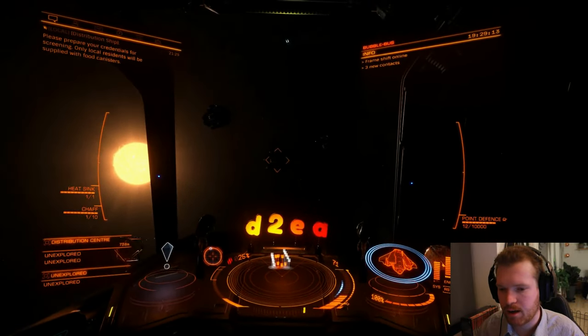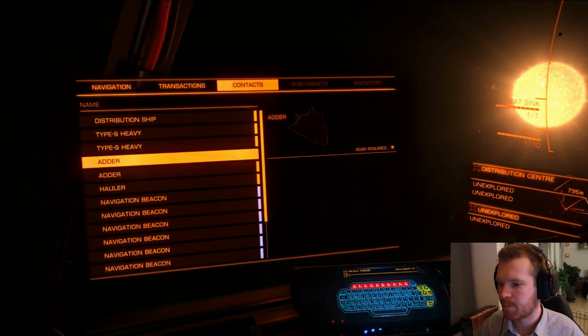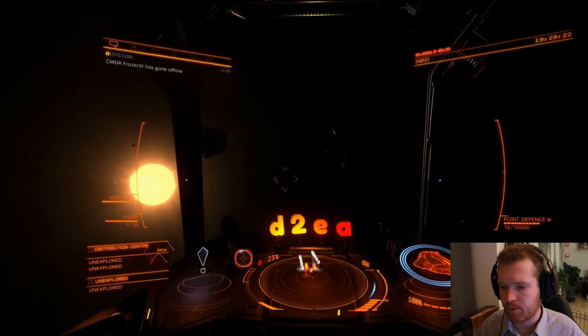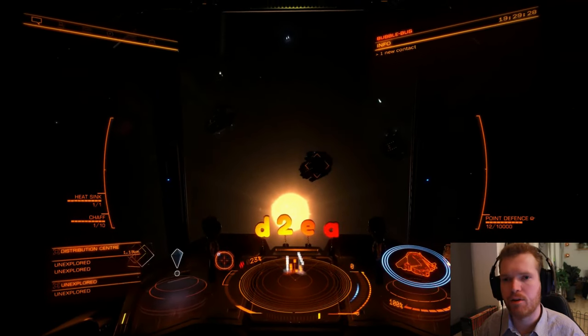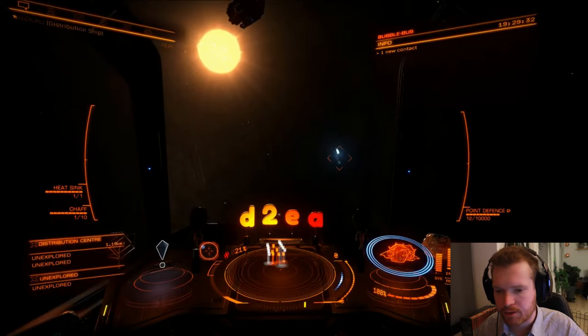You can see on the radar — and also in the contact tab — there are a lot of navigation beacons around the Type 9s. A lot of ships will arrive, pick something up from the Type 9s, and as soon as they've done that they're going to fly away. So let's follow this guy.